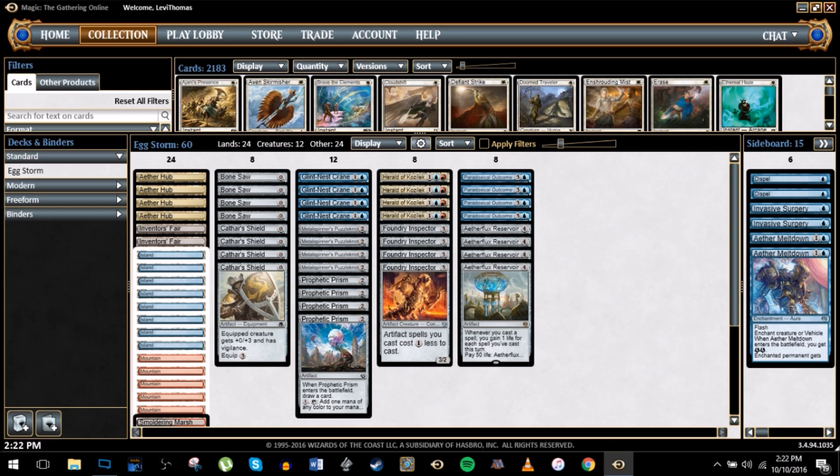So my version is a little more streamlined. We're just running four-ofs throughout the entire deck. Instead of getting to the late game where we have a lot more lands, we're just going to try and cheat out our artifacts by playing things like Foundry Inspector and Herald of Kozilek. Basically what we're going to try and do is get two of these guys on the board. That makes all of our artifact cantrips - the prisms and the puzzle knots - cost zero, and we already have the zero-cost Bone Saw and Cathar's Shield, and the Reservoir only costs two.